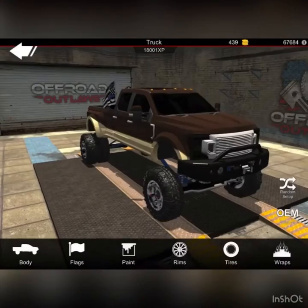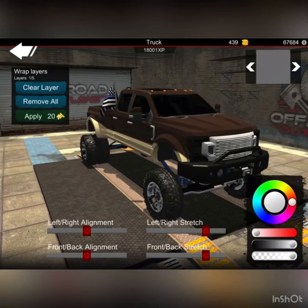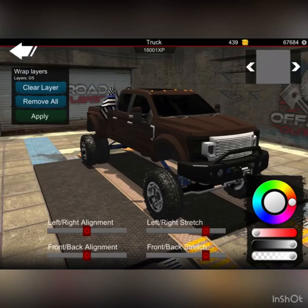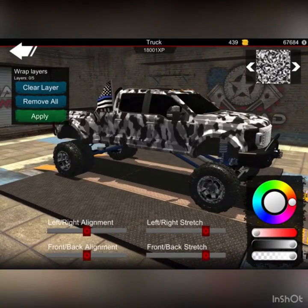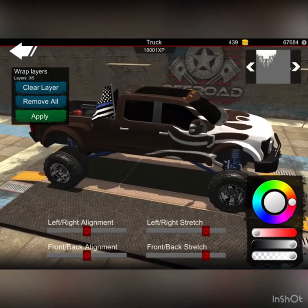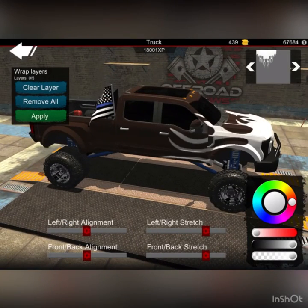So I'm going to go to Customize, go to Wraps, and clear — remove all. This truck looks weird without a wrap, just realized that.